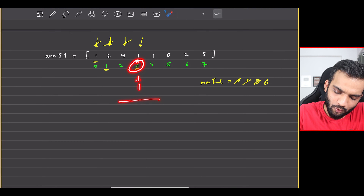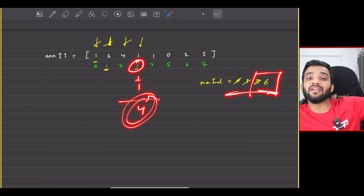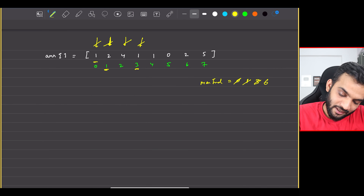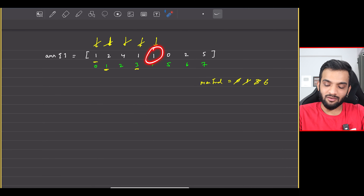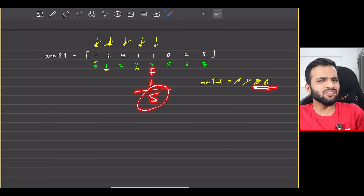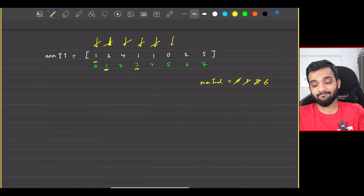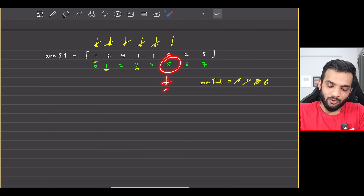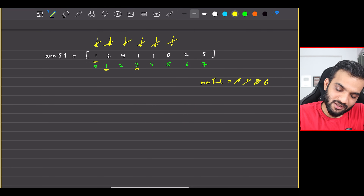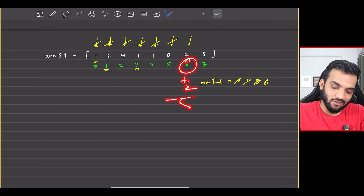At index three we have one: three plus one is four — no need to update max since we can still reach six. At index four we have one: four plus one is five — still below six. At index five we have zero: five plus zero is five — still below six. At index six we have two: six plus two is eight.